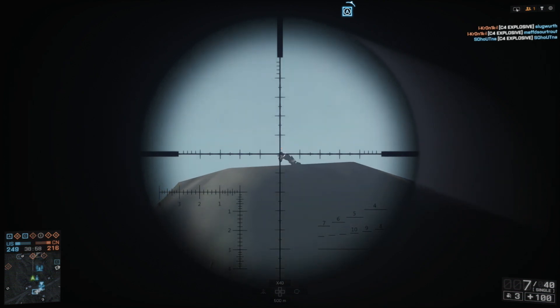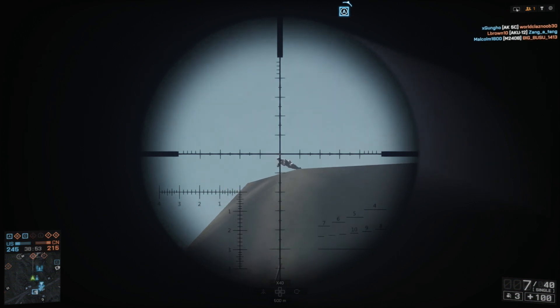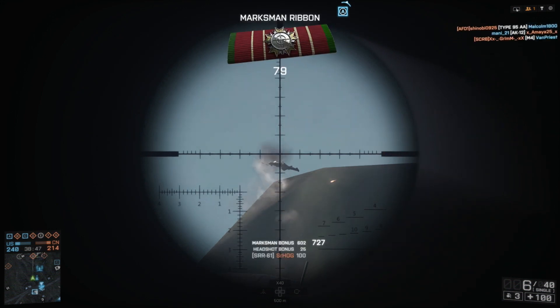Once your position is compromised and the enemy is able to spot you, you'll need to relocate to be effective or risk getting killed. The Shadow perk can help you stay hidden, but if you're in a good position and you're smart about how you find targets and the shots that you take, you can consistently go for long periods without being detected.